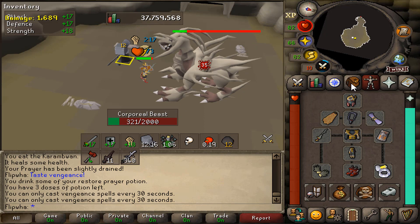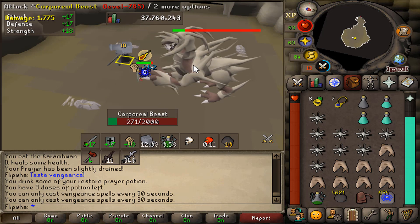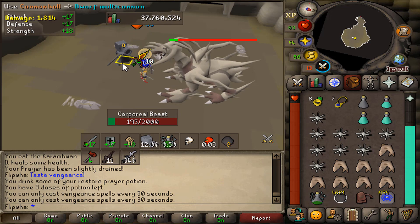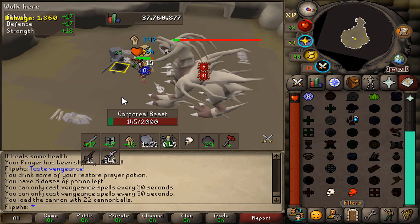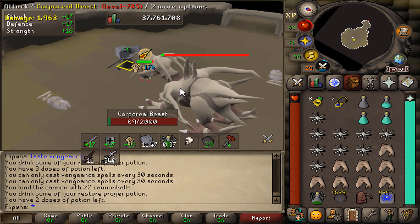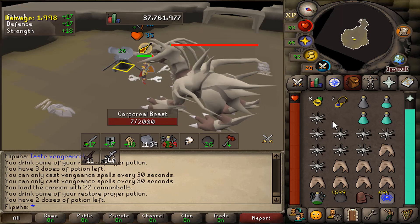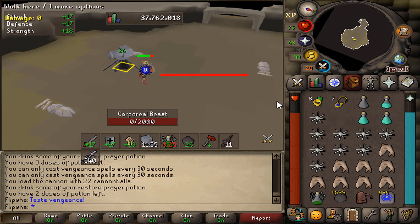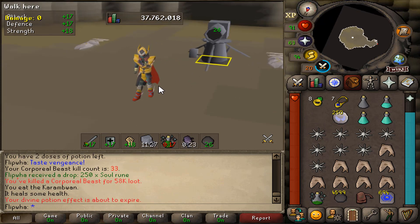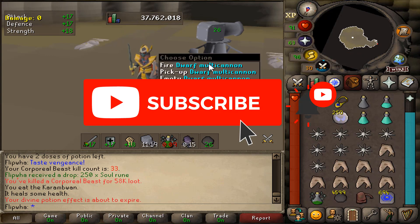We're coming up to the end of the corp kill and we've barely taken any damage. If you had more gold to play with, a Torva helm and Torva legs would let you not take much damage from the magic ability while doing even more damage. I really like this setup with full Masori and the DFS though - you have so much defense that you pretty much never die doing the specs. There we have it - solo corp kill on a med level. We got 250 Soul Runes and 58k!